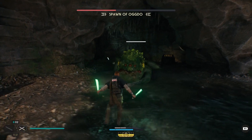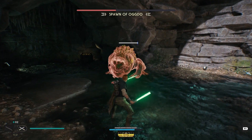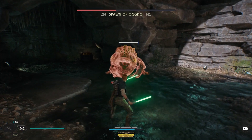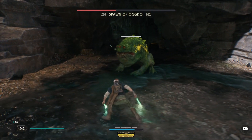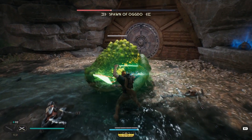Finally when it gets to 1/3 health it starts using one more red attack. This attack has it lunging into the air and to your location. This is another AoE attack so you have to jump over it. So 4 out of the 5 red attacks you can jump — just keep that in mind.